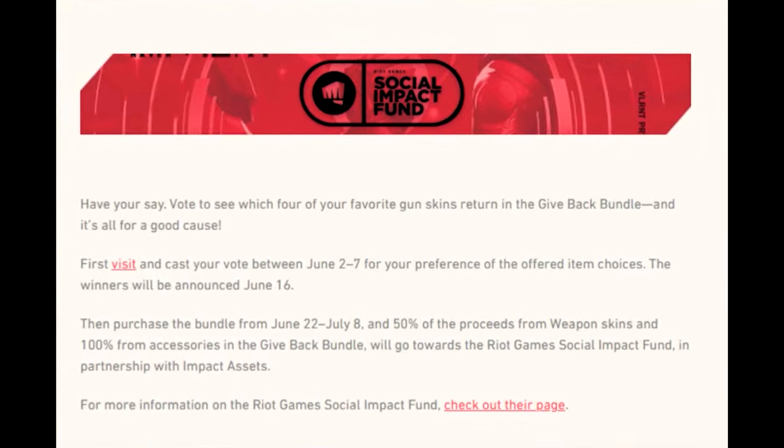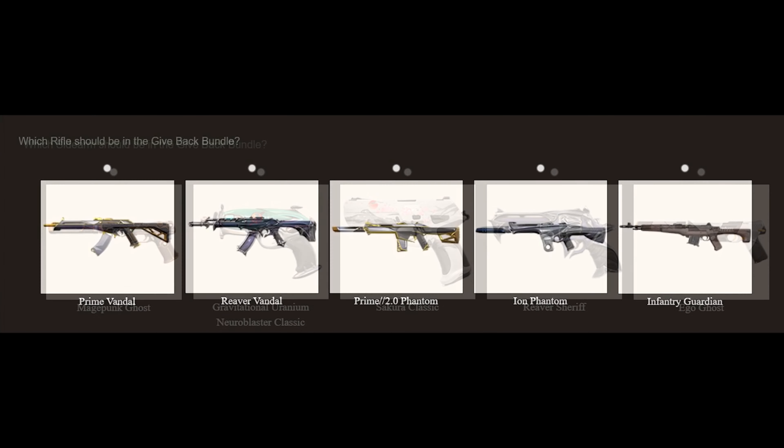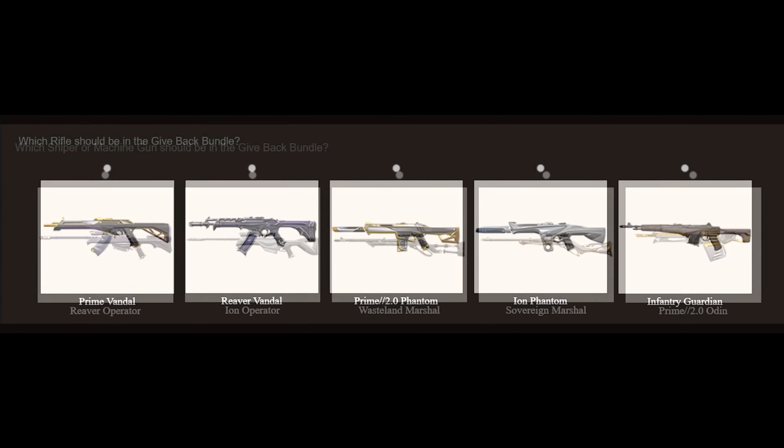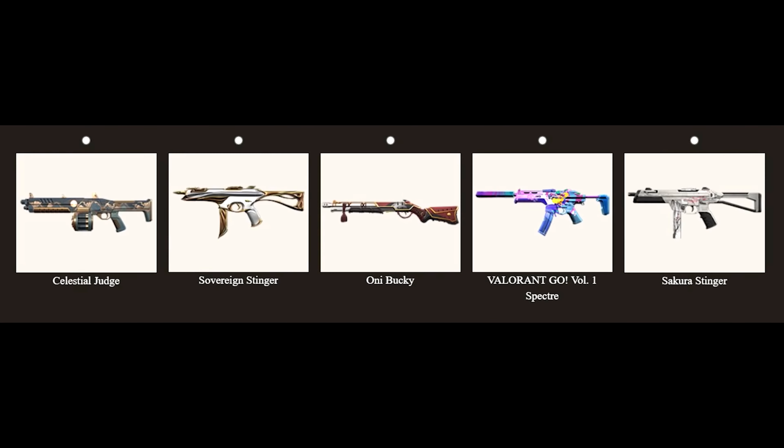Purchase for the bundles will be available from 22nd June to 8th July. 50% of the proceeds from weapon skins and 100% from accessories go back. You can choose from various sidearms, rifles, SMGs, and snipers. The bundle will be active from 22nd June to 8th July.